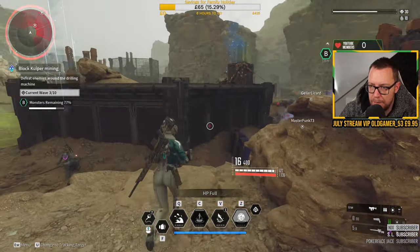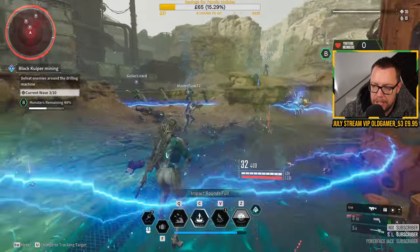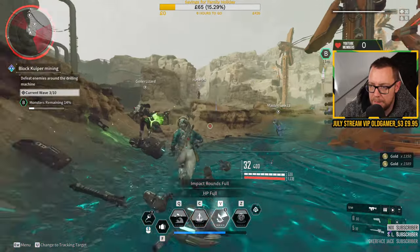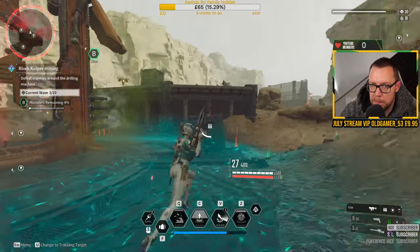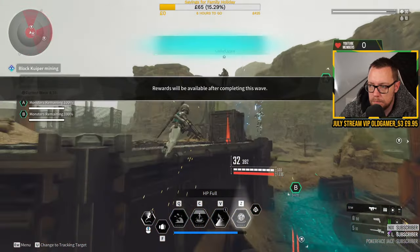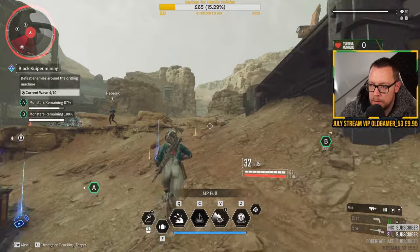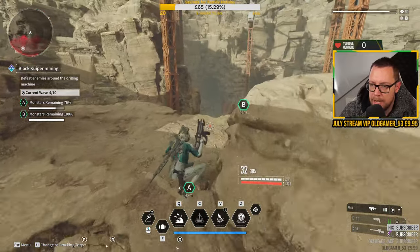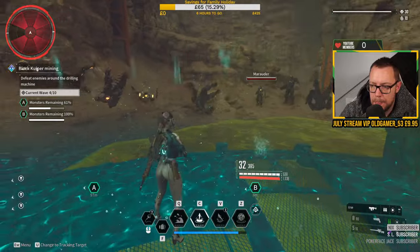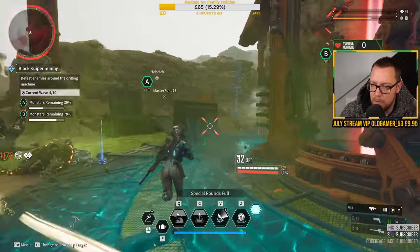I prefer it when people split up and do two objectives at a time - you just get it done quicker. On the lower levels when you get to higher rounds you need to stick together a bit more, but for these early rounds sticking together is a waste of time. We're only low level so we kill everything easily at these rounds. The tick damage doesn't really get much time to do anything, but the mob density is really good. Look - I've already leveled up again. We've not been playing long and we're already leveling up.